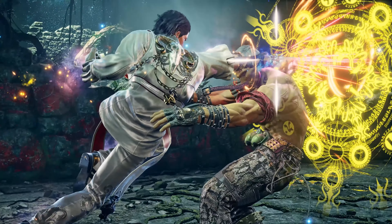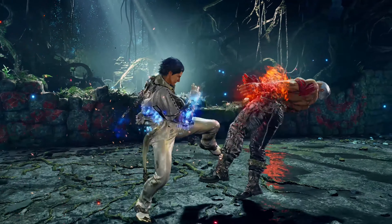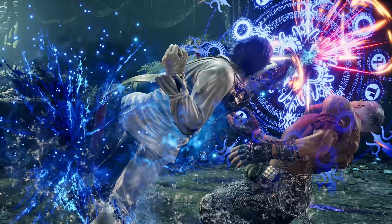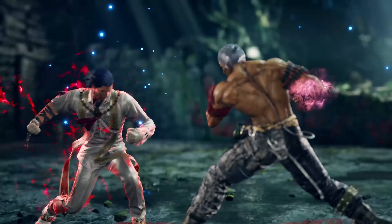Claudio performs a running 2 that can be heat dash cancelled, allowing for full launch. He then follows up with a down forward 3-1, causing spin, where he ends the combo with a starburst instant running 1-2, which is probably going to hurt a lot from all the crap on the screen.